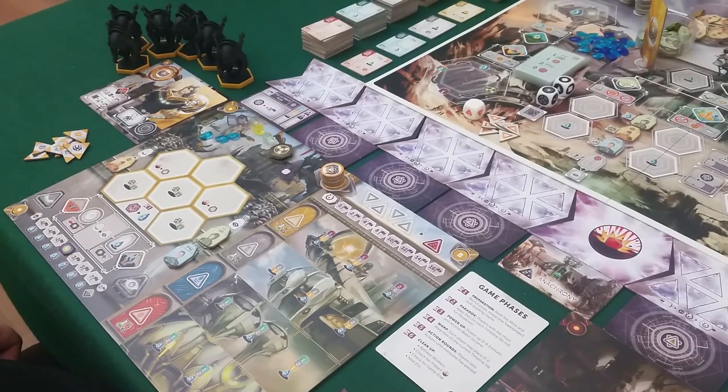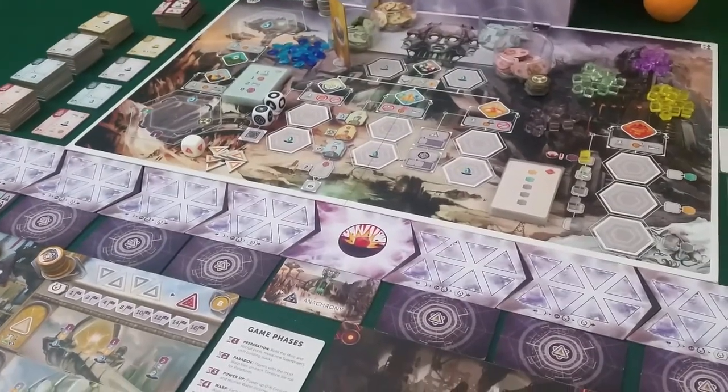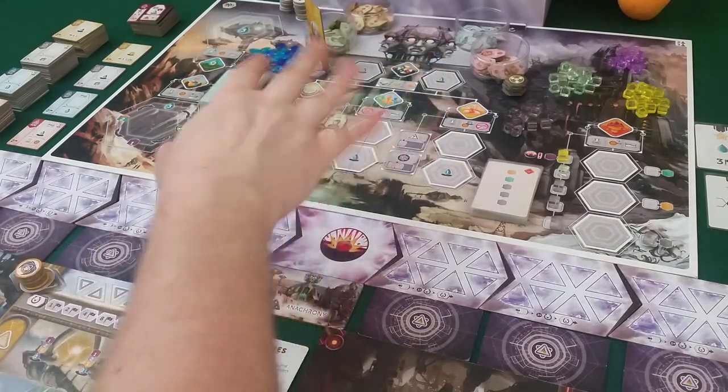I'm not going to explain everything of course — I'll explain it as we go. Let's spend a few minutes talking about the game and how it works. This is a worker placement game but it has a twist, which is time travel. We are in the year 2600-something. There's been a big nuclear war and the earth is pretty much destroyed with just a few people still living.